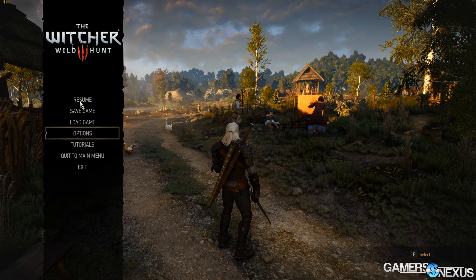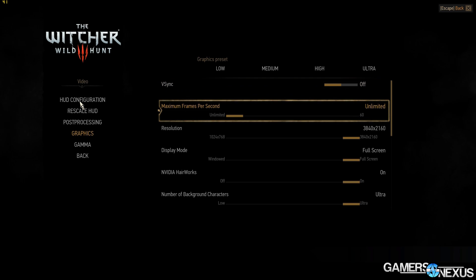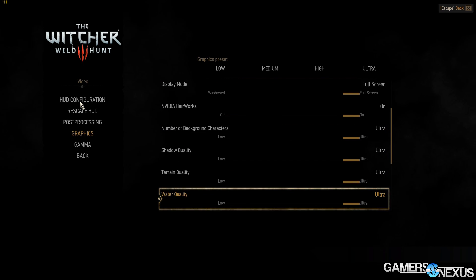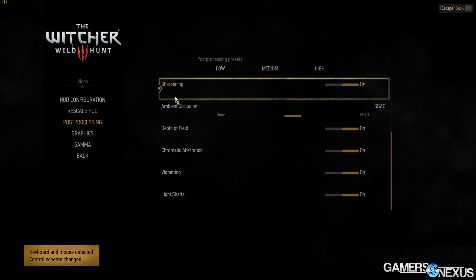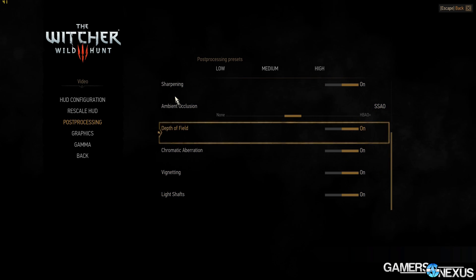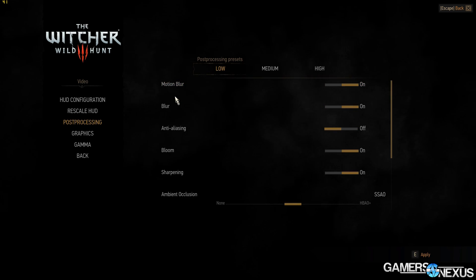The Witcher 3 has a lot of settings that aren't normally named in games, so there are some new settings here. It's not quite as complex as GTA 5's very deep settings, but definitely worth going over briefly - and I'll have a full optimization guide online after this. For a brief overview, a few of the unknown settings are in the post-processing effects tab, which would include things like chromatic aberration, which is a photography term that applies to The Witcher 3.